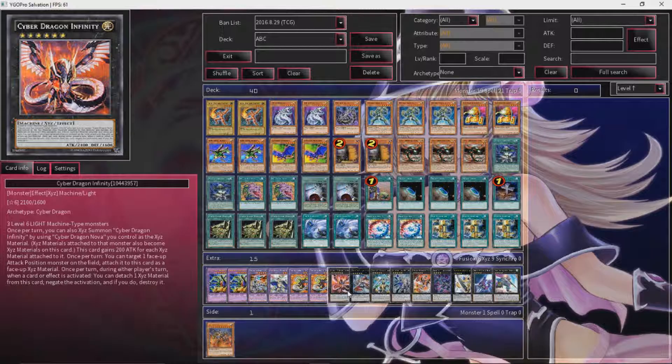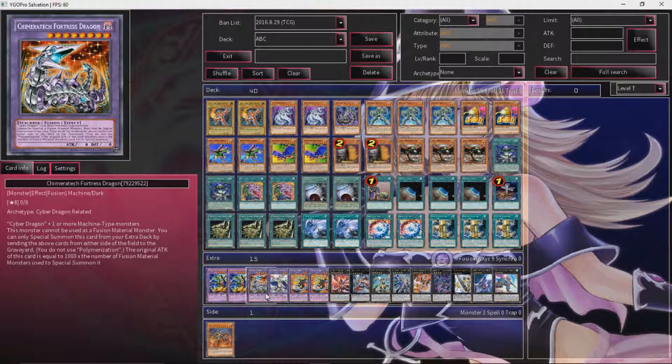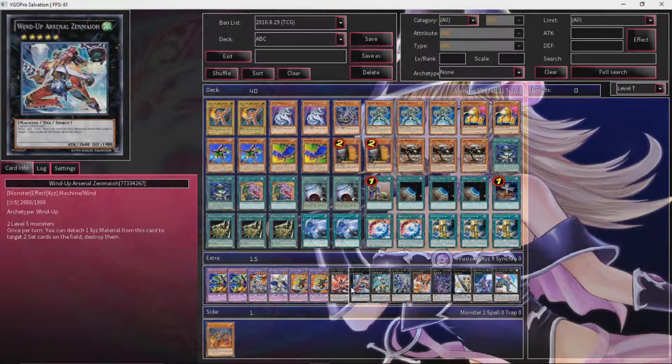Cyber Dragon Infinity — busted since it came out, got neutered once Tellarknight Ptolemaeus got banned, but that's a good thing. You can target one attack position monster on the field — yours or your opponent's — and it becomes a material attached to Infinity. During either player's turn, when a card or effect is activated, detach one Xyz material from this card to negate the activation and destroy it. You could use the Kaijus to get over this since they can't be negated — so I guess that's a good reason to play Kaijus. But in this build, you could also just plop down Cyber Dragon and make Chimeratech Megafleet, and they can't negate that summon.